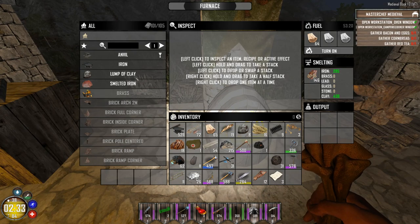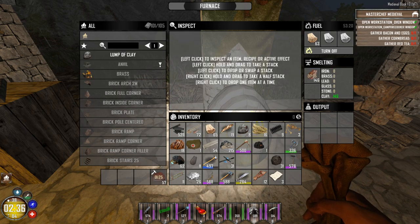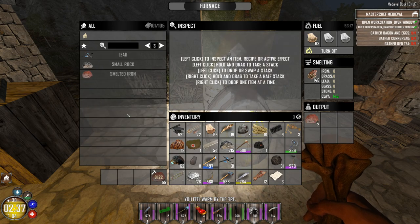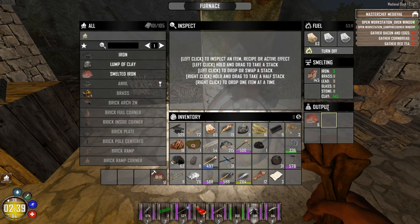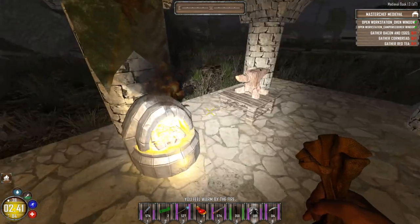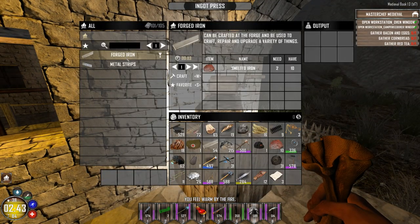We are going to get a bunch of the smelted iron out of this thing. We've put some in, now we're going to get some out — let's just take it all out. You can also do your bricks in here, empty vials, and a couple of other little things. I'm going to take about 10 of this out. And in here, this is where we make our forged iron.